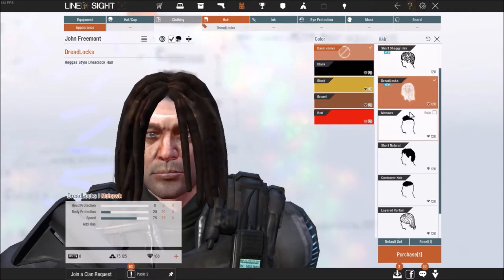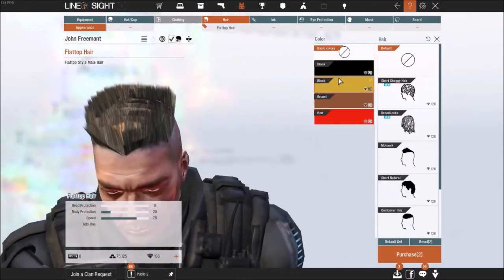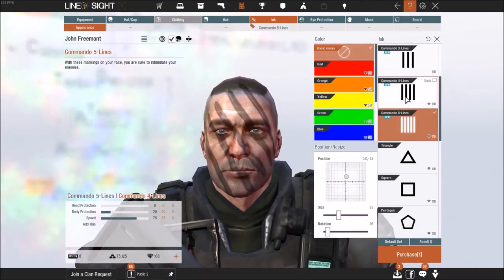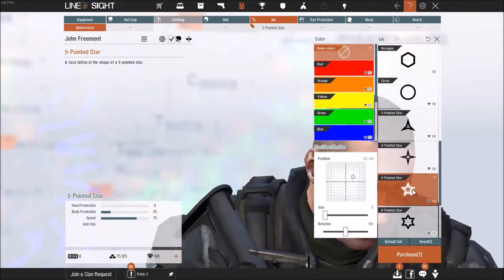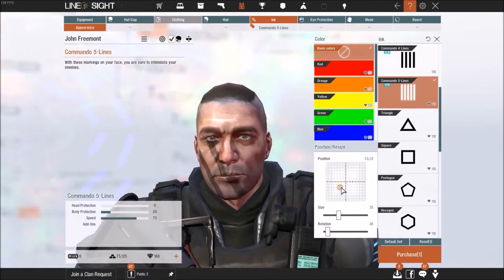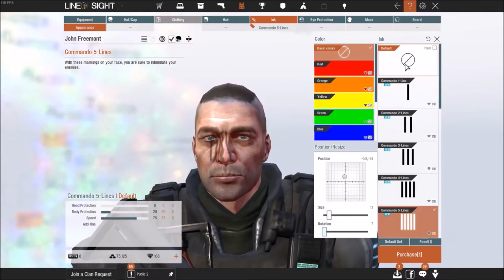Moving to hair, they have a couple of different hairstyles, all kind of different, and you can choose colors too — purchased with gems as always. The ink section is a little different: you can get different types of body paint, and there are different ones to choose from that go at different spots. Over in the position slider, if you move it, it will move the body paint to different parts of the body. You can also make it larger, make it smaller, and choose colors. Everything is purchasable by gems.